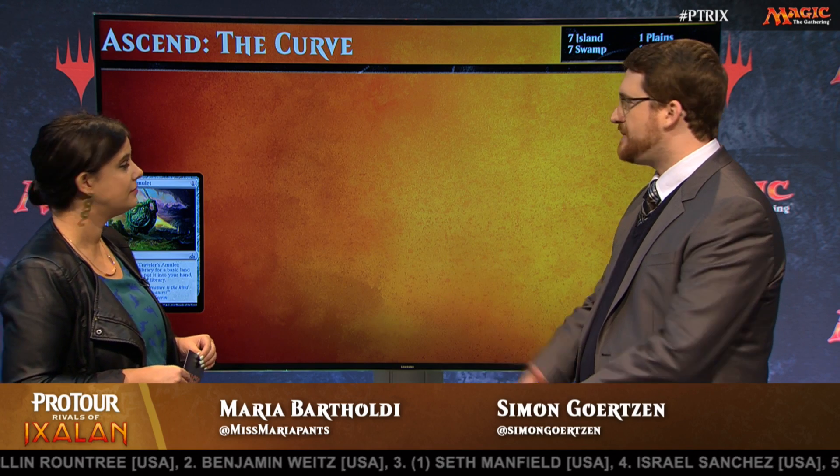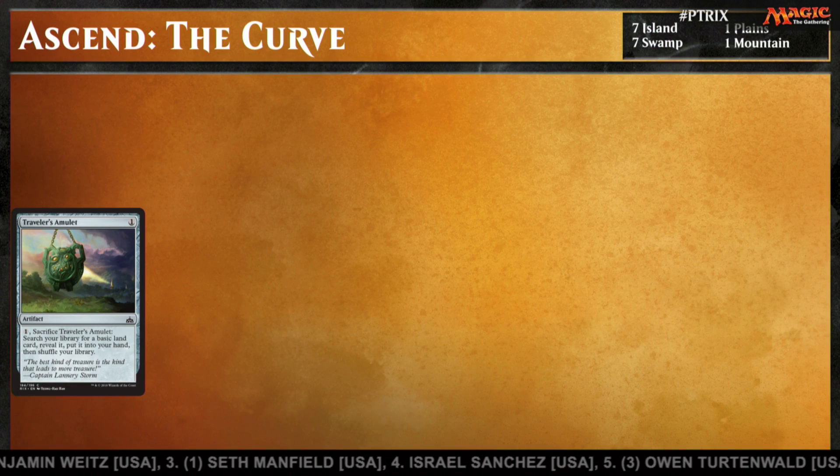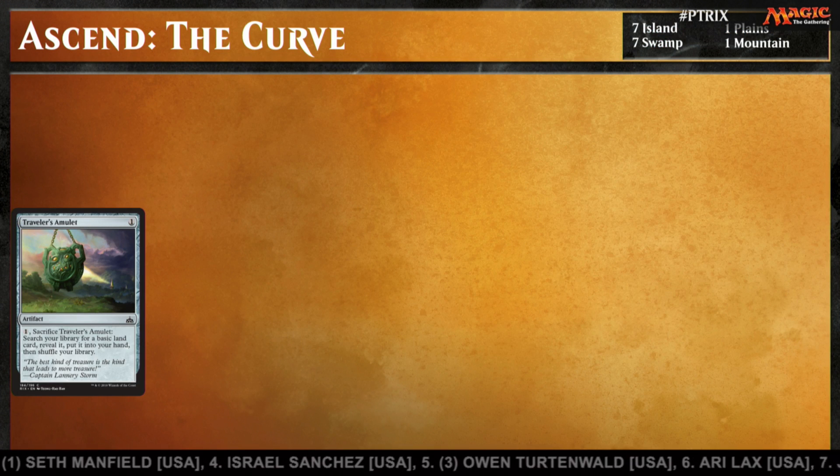What we're going to do is go through a draft of an Ascend deck — not exactly the ideal Ascend deck, but something you might end up with if you're just drafting on Magic Online or something like that. This is an example of a blue-black Ascend deck that actually splashes two colors. It's a bit more greedy, but that's what you can do with Treasures and something like Traveler's Amulet.